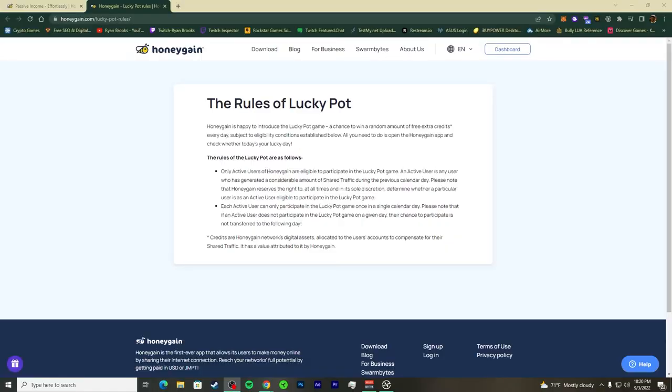Let's get back to the screen and read through the Lucky Pot. HoneyGain introduces the Lucky Pot — a chance to win a random amount of free extra credits every day, subject to eligibility conditions. All you need to do is open the HoneyGain app. It resets every 24 hours, so you get the opportunity every single day.